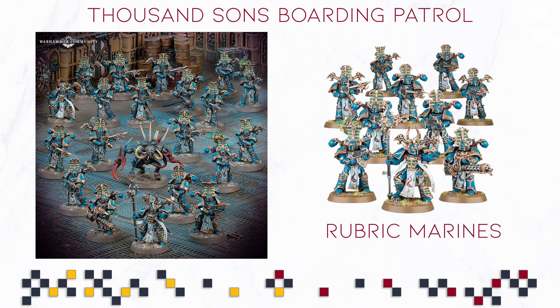Especially for boarding actions, the Flamer variant is very, very scary, because you can set up for Overwatch and that makes them cover an entire doorway if you are in range. They are scary. Rubric Marines are super good, great-looking models still — they are a little bit older by now, but I think they look great. They're just bread and butter, and you're going to make use of them in Kill Team, in Warhammer 40,000, and in your boarding actions games.